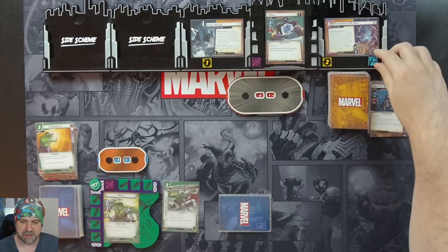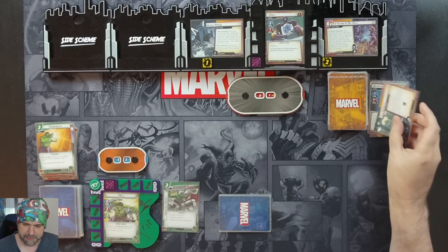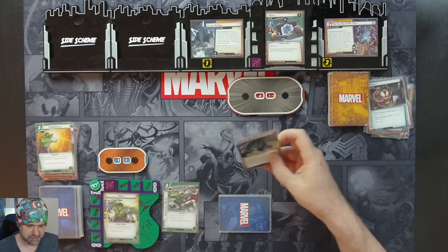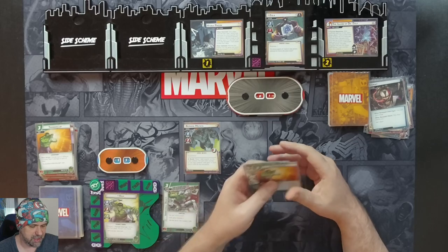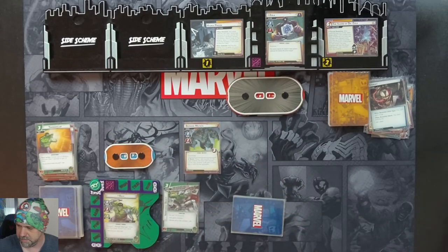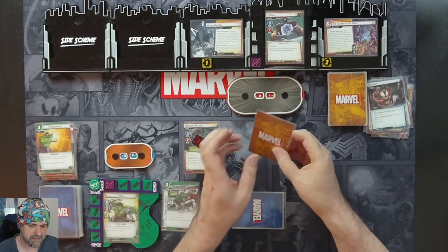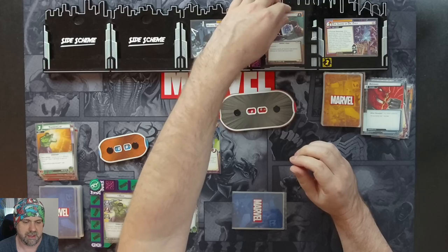One threat goes to the main scheme. Then another test counter will come on. Then once there's three test counters, we have to discard cards from the encounter deck until we discard a minion, and we put them into play. And they quick strike us. Retaliate for one. And now Zola's going to attack us for one plus nothing, so he hits us for one. We retaliate on him for one.